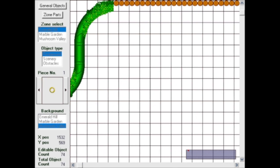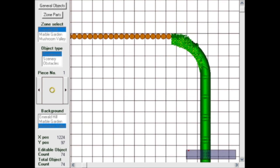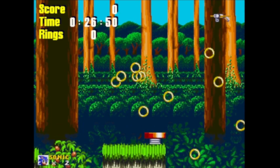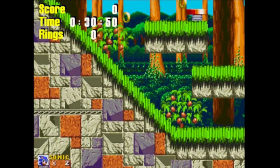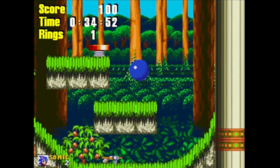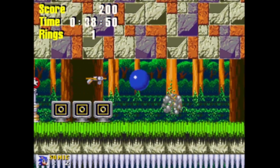The sheer amount of customisation for 2004 is insane. Emerald Hill, Marble Garden, and Mushroom Hill have all been incorporated, allowing you to mix and match tiles and obstacles from all three zones together. There was no inbuilt way to share these levels — you had to get a friend to send it to you, then unzip the folder. The gameplay itself leaves a little bit to be desired as the physics can be a bit wonky, but being that it's 2004, I don't give a shit. Overall, this is a bloody good first attempt at a Sonic level creator. Hopefully, the next ones can only improve on this foundation.